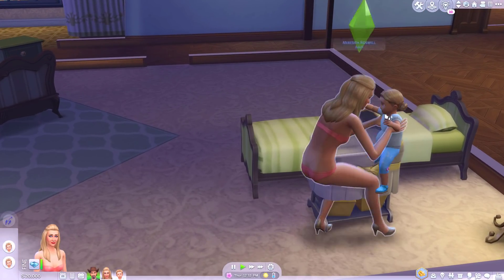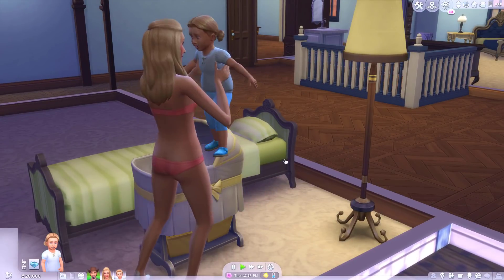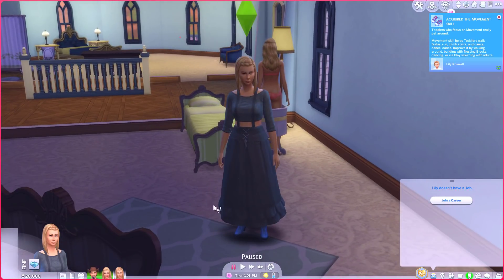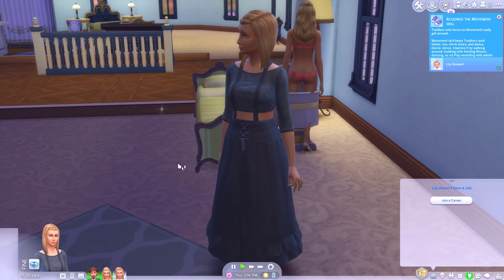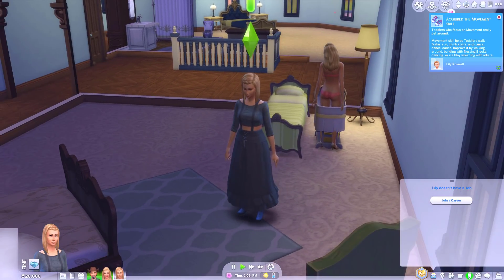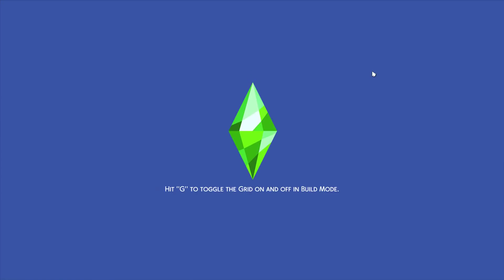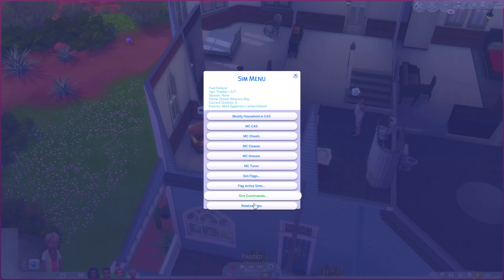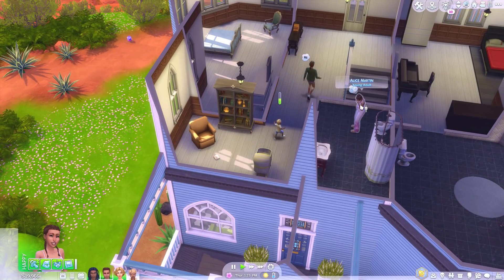What a cute kid — I never use that bunchy hair. They grow up so fast when you force them to. Lily is officially a young adult. Quite a get-up you've got there, Lily — each to their own. Switching back to the Eclectic Arts household now — I've got a plan. Teal, you are going to grow up at the speed of light to be a young adult, and then Alice is going to have her baby.